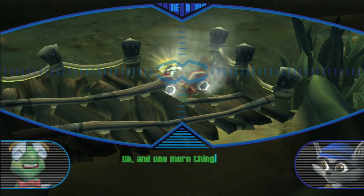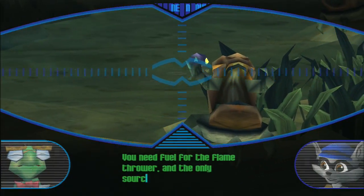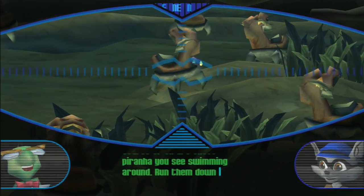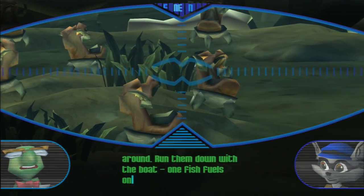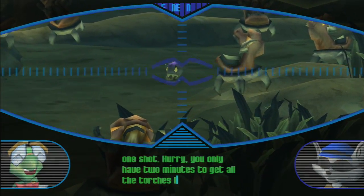One more thing — you need fuel for the flamethrower, and the only source of oil are those piranha you see swimming around. Run them down with the boat. One fish fuels one shot. Hurry, you only have two minutes to get all the torches lit.